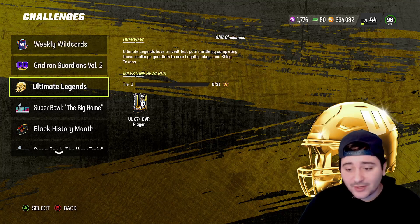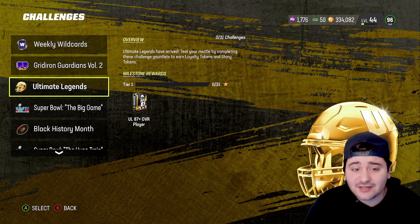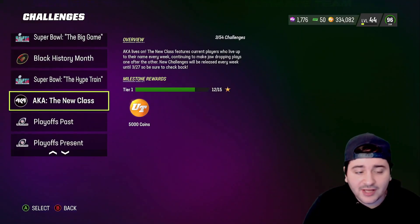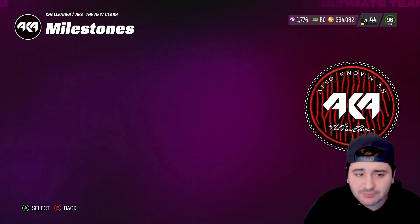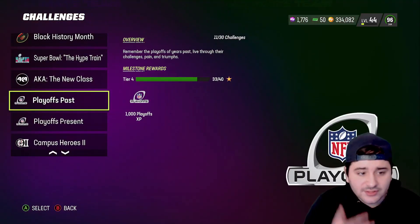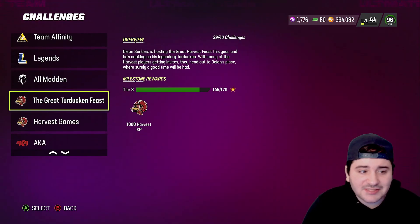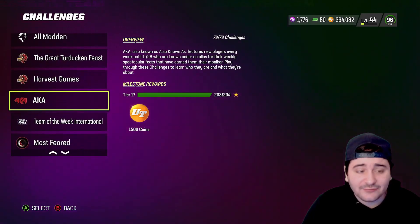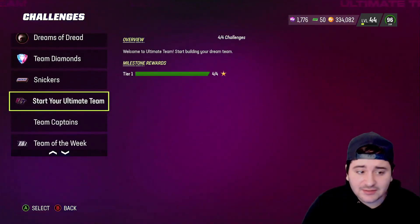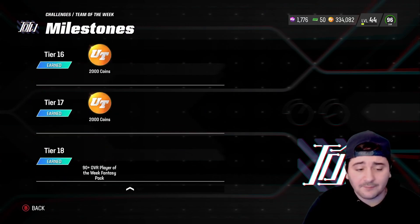For Ultimate Legends, putting five tokens in gets you a coin quick sell up to 250K or an 87-plus. You can also put in enough tokens for a full Ultimate Legend boss. You can earn tokens from challenges, sets, and opening packs — it's very easy to get them and get your free boss quickly. I saw Swift on Twitter and he already has more than half his tokens filled.